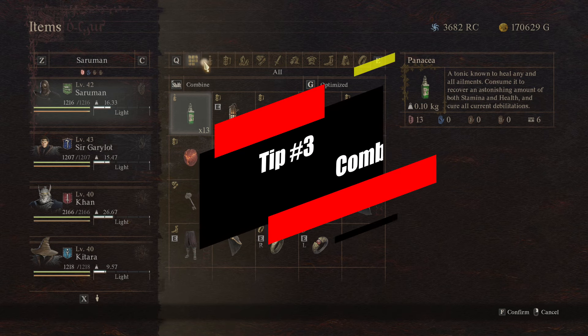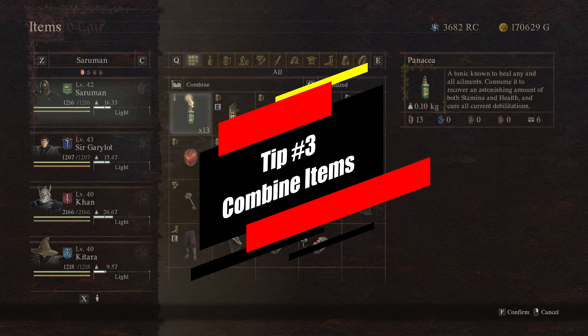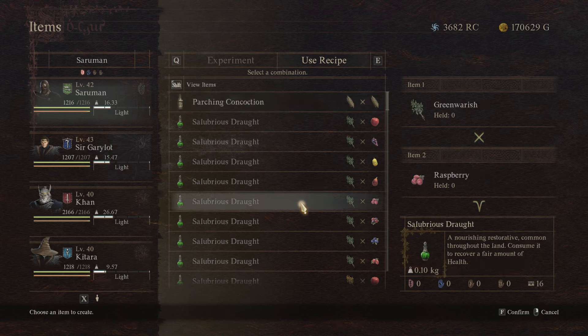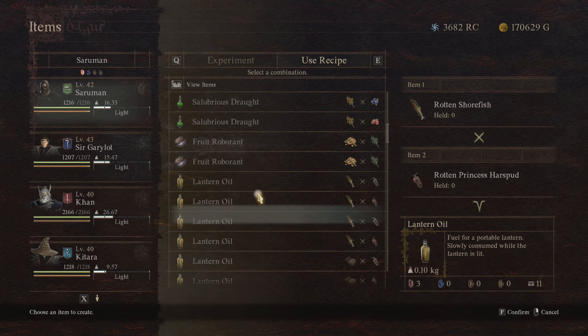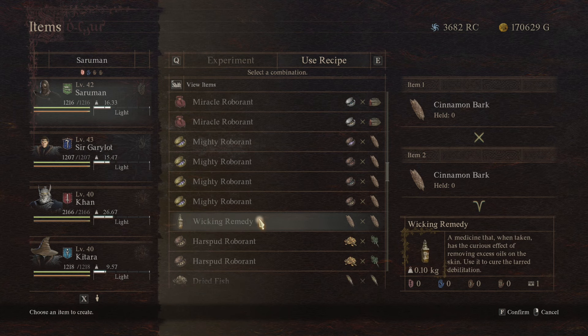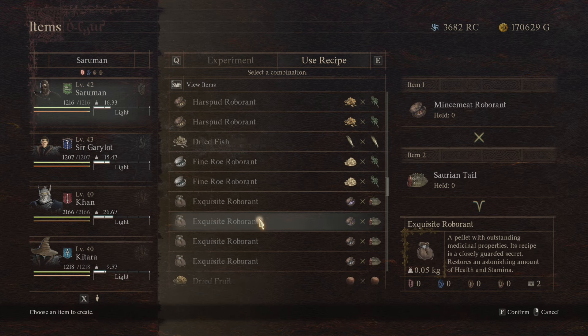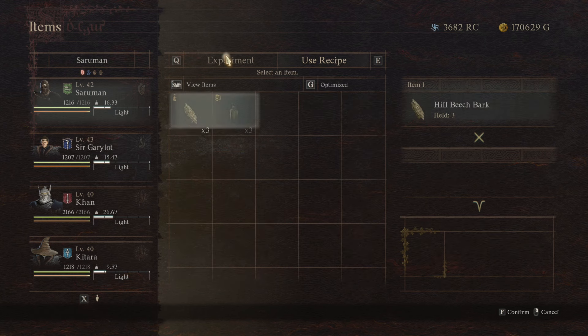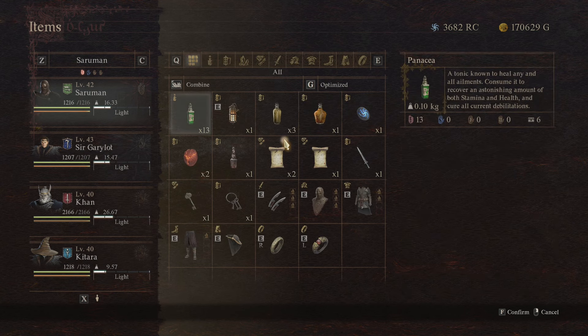While we're on the topic of items, tip number three is combining items as soon as possible. You'll be finding a bunch of items out in the world when looting and grabbing things off enemies. Items deteriorate over time in this game, so when you find meat, fish, apples, and fruit they will turn rotten, ripe, or aged. You want to try and combine these items at the right time so you'll have plenty of consumables to help with your health and stamina. If you have rotten foods, you can usually make lantern oil to help out with your lantern.